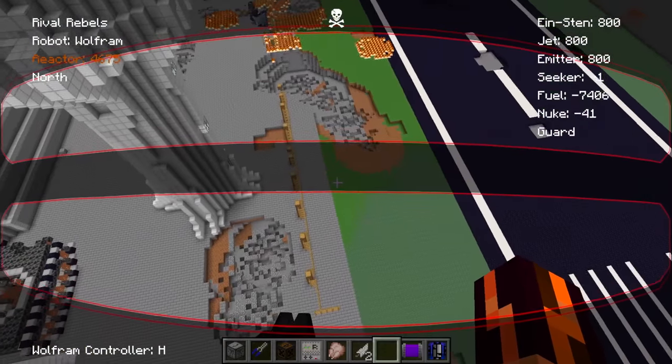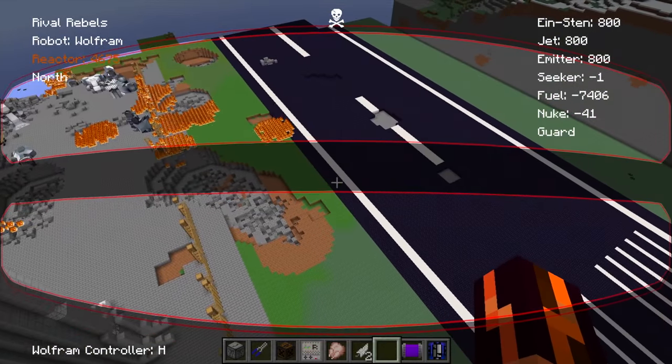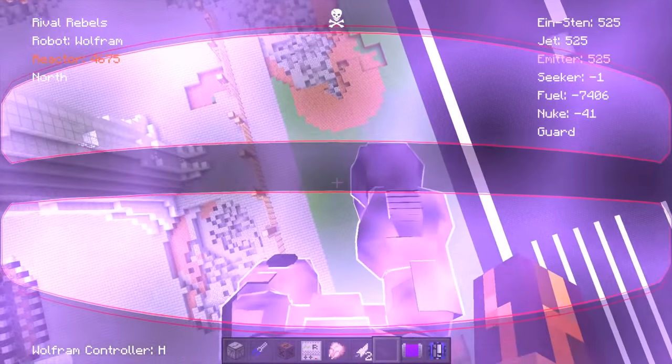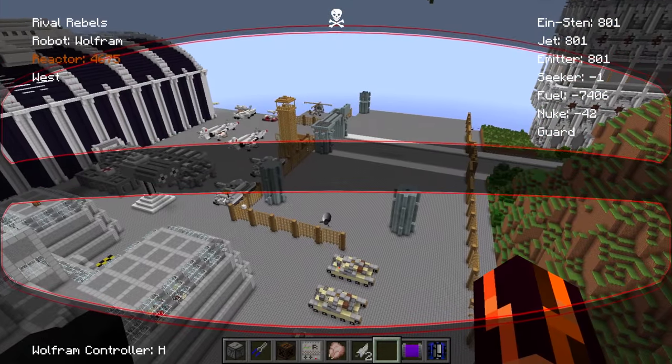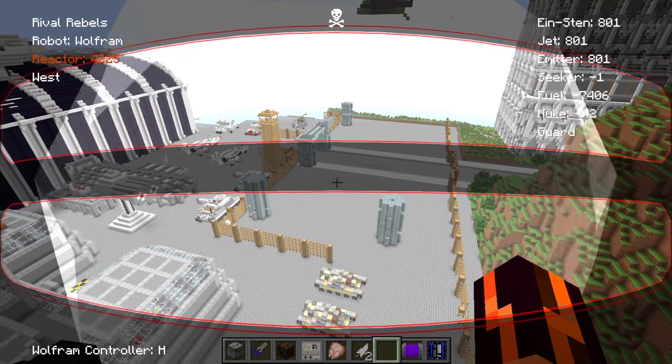The S key makes it walk towards the mouse pointer. The F key turns on the robot force field armor. The force field, jump fly, and head laser feed from the same regenerative energy. On the Mammoth, the X key fires SAR nukes.